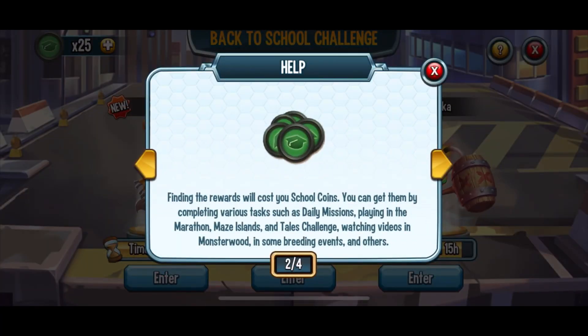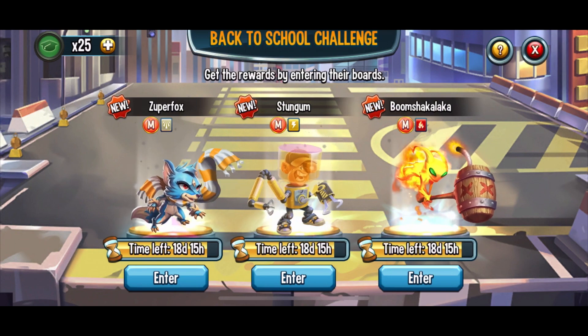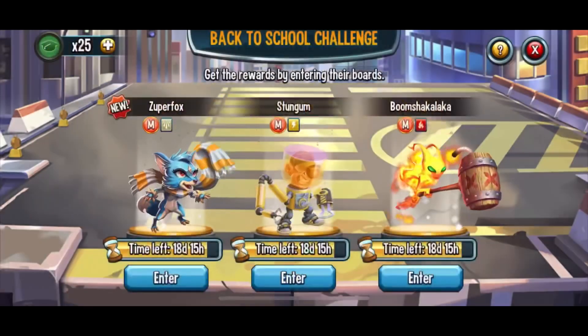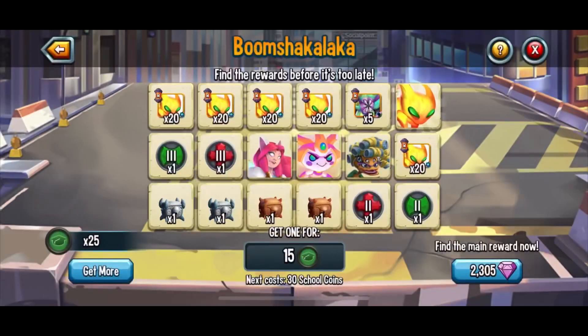There are also some other ways to get the coins. You can get coins by completing daily missions — I believe it is already active — so you'll be able to get around three to five coins a day by completing your daily missions. Playing in the marathon is another method. Maze Islands won't be available until after the marathon is over — there's always a Maze Challenge that begins right after the marathon ends.